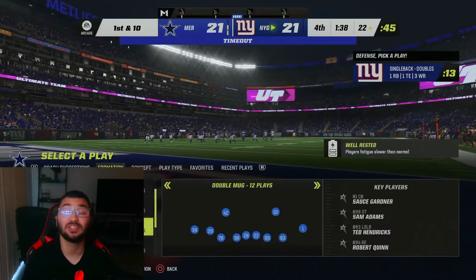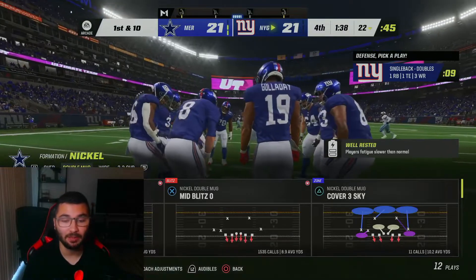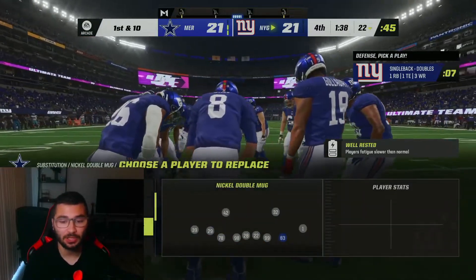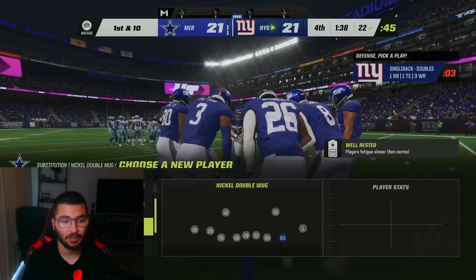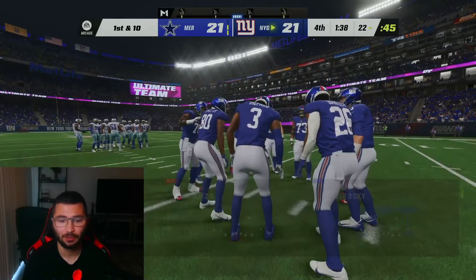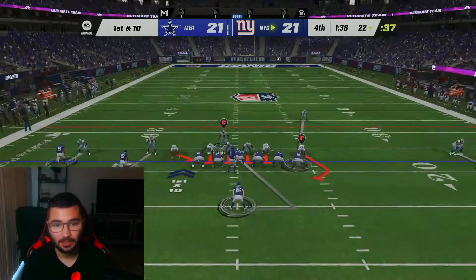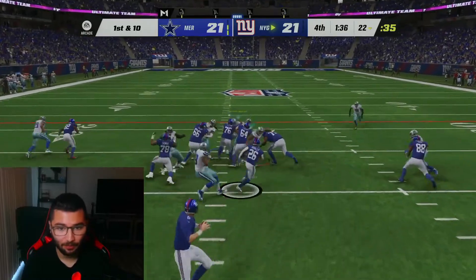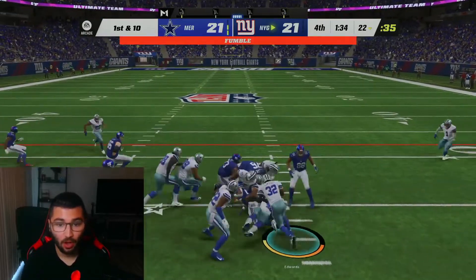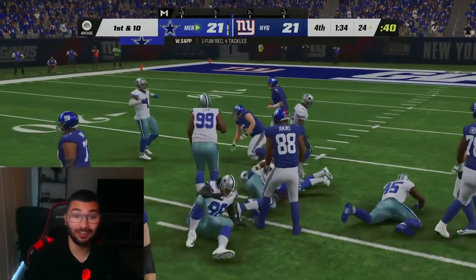For the sacks, the play I'm using is Double Mug, the mid blitz. It's in a lot of playbooks but I run Washington. Put your guy right here - boom - and now he's off the edge. What you want to do is come up here, blitz the guy, pass commit, and just stand in the gap.